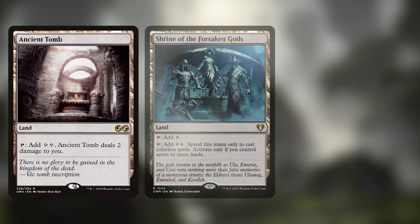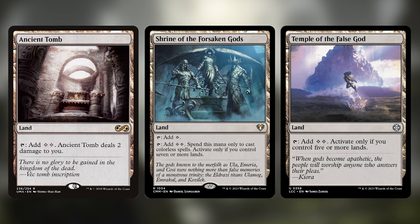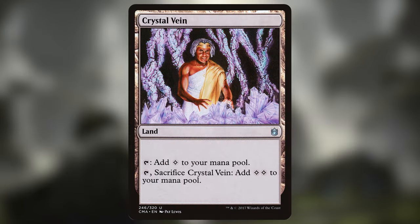We have Ancient Tomb, Shrine of the Forsaken Gods, and Temple of the False God. They all tap for 2 mana as long as you meet a condition, which is almost always going to be easy in this deck. Crystal Vein will sacrifice to add 2, which is really not the greatest, but at least it can provide mana consistently even if we don't sacrifice it, or we can just use it as that one-time boost to get us to Graz.